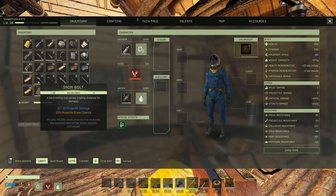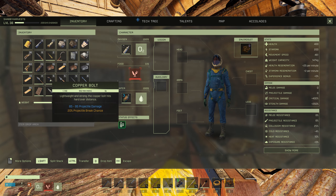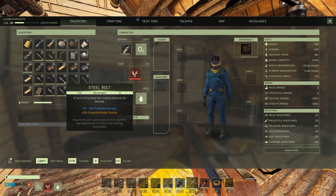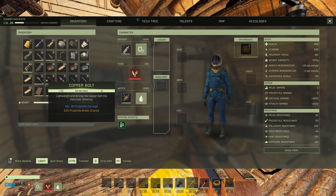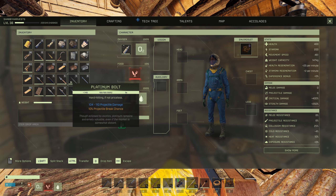Going through the inventory in order from tier two to four: we've got the iron bolt for 81 to 90 damage with a 20% chance to break. The copper bolt does 85 to 95 damage, also 20% chance to break — about four to five more damage. Then the steel bolt does 90 to 100, another five damage increase, again 20% chance to break.